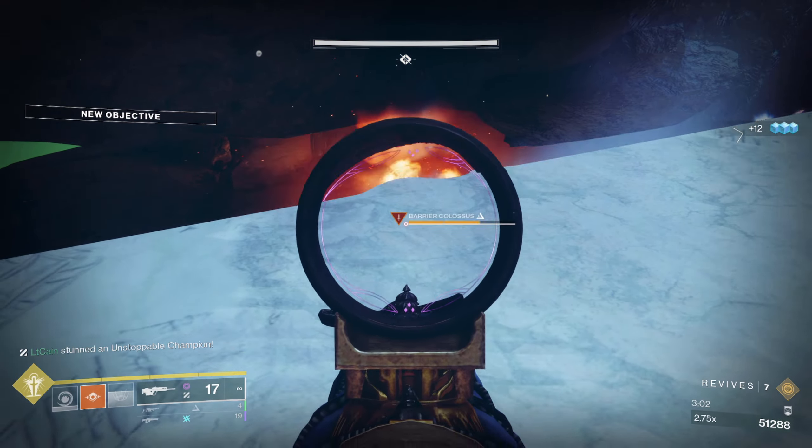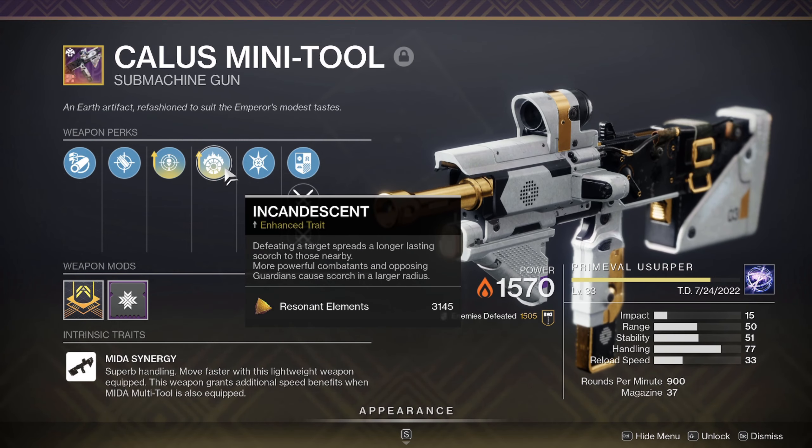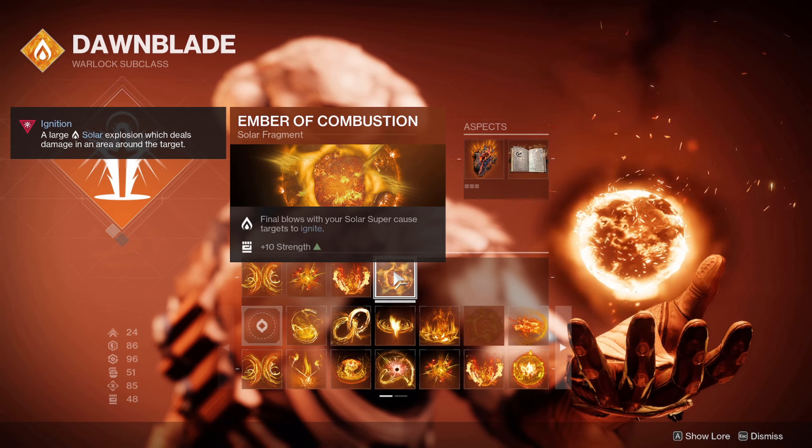Some good weapons to apply Scorch to enemies easily are things like Skyburner's Oath, Prometheus Lens, or any weapon with Incandescent. Personally, I think the Calus Mini-Tool with Enhanced Incandescent is the best, but use whatever you feel comfortable with.